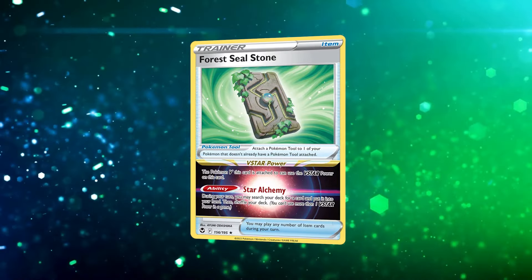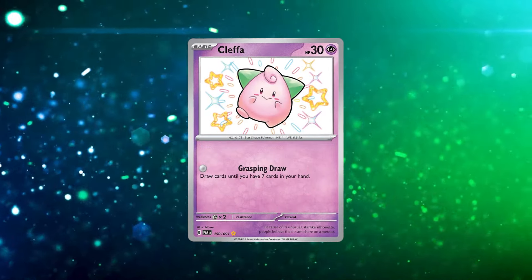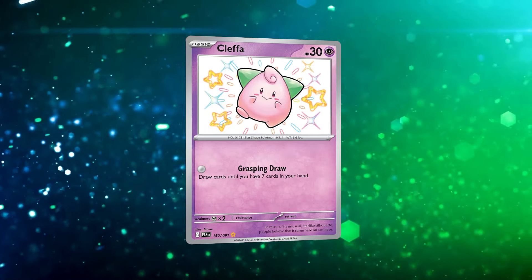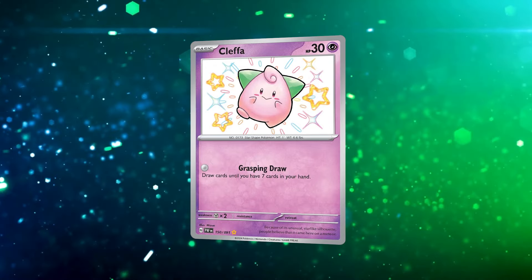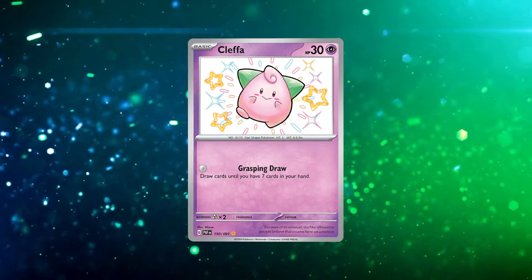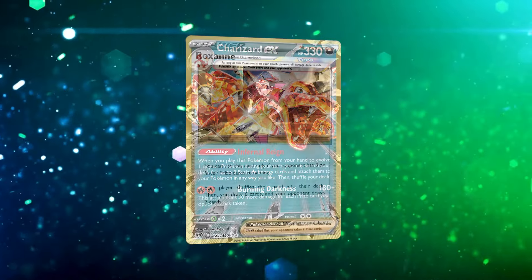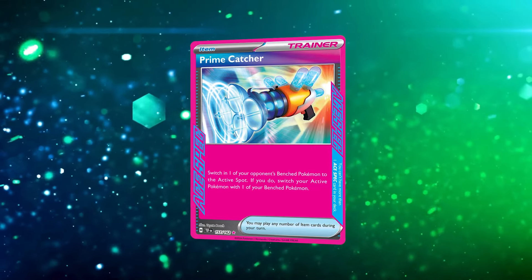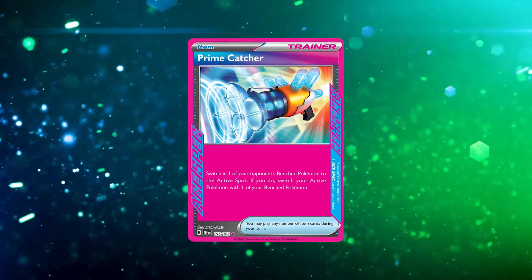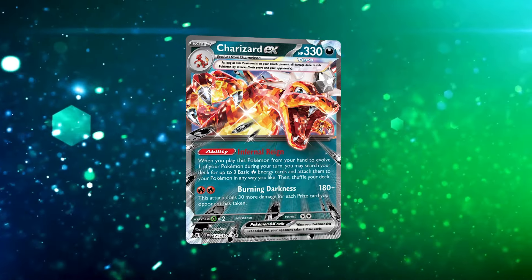One of the new additions is Cleffa — its Grasping Draw lets us draw until seven. Our plan is to use Buddy-Buddy Poffin and Ultra Ball to thin our hand, get everything into play, and have a single-prize Pokémon our opponent is forced to deal with while we set up and draw cards. Its attack costs nothing meaning we can retreat into it and attack for free, and it has free retreat. Cards like Rocks and Prime Catcher happen when they happen — they're played at unexpected times — so let's jump into gameplay and see exactly what Charizard EX can do.